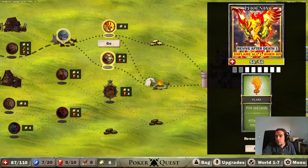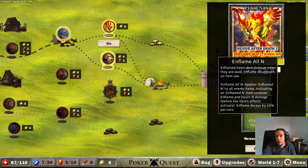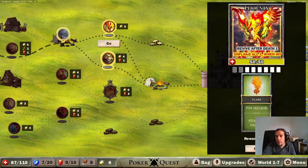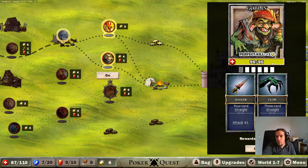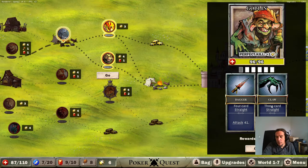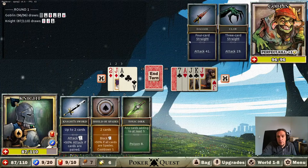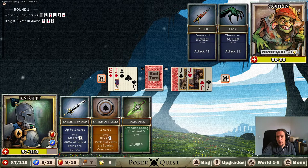A phoenix - revive after death and inflame all: when inflamed, items deal damage when they are used. And inflame all when hit - yuck. Versus a fighting goblin. On a four card straight this guy can attack, and on a three card straight he can attack too. This is really fun, way more fun than I expected.